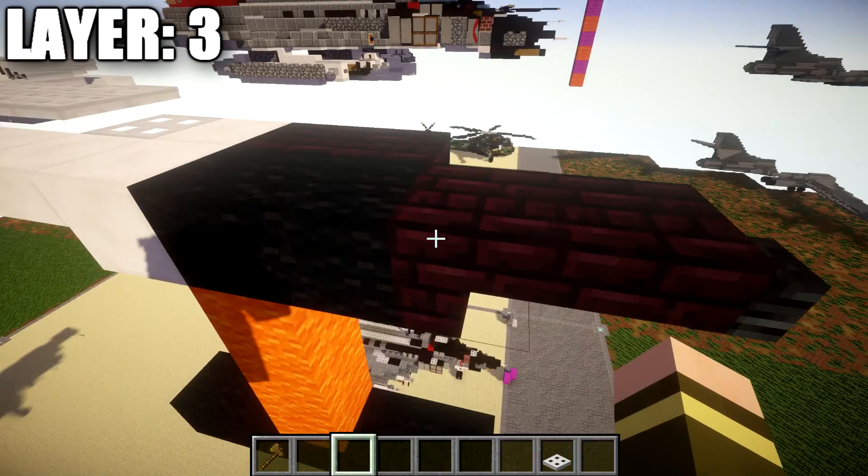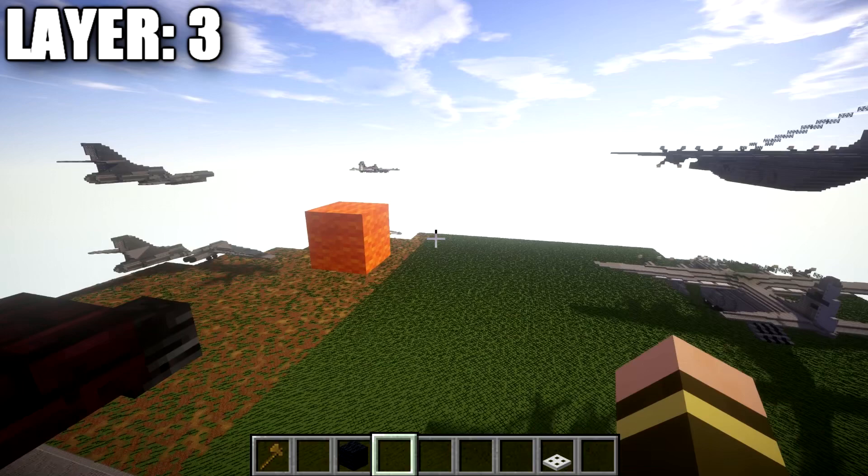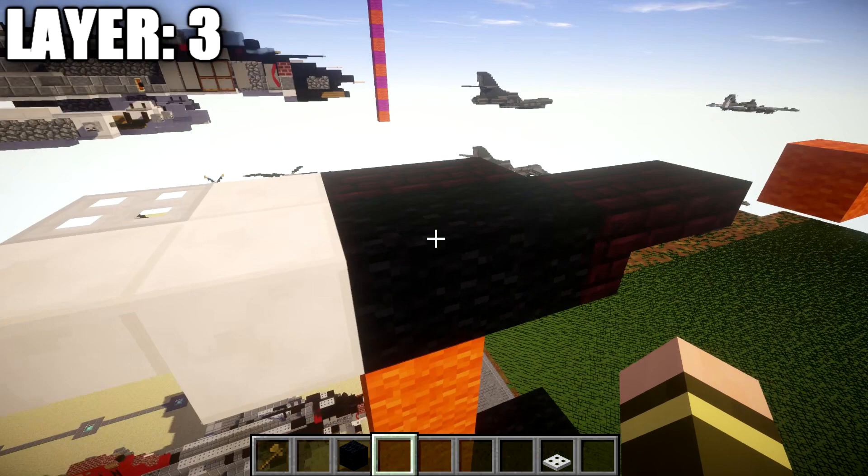First thing we're going to do is place down a black wool block. We're going to place down a nether brick upside down stair coming off that black wool block, going toward whatever direction you want the front of the aircraft facing. We then want to place down a nether brick top slab, followed by a skeleton skull on the end for the front.